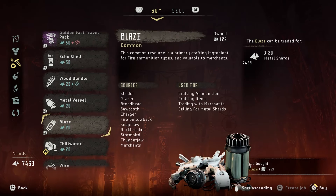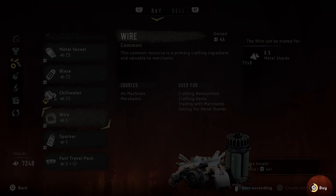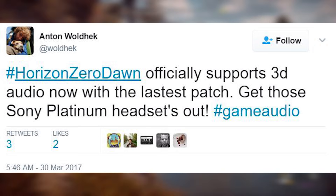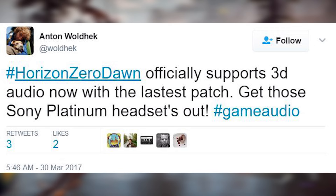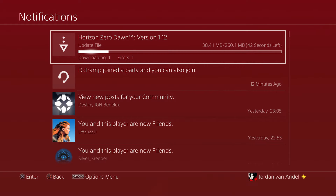Once a week we get a new Horizon Zero Dawn patch. Last week we saw the jump from 1.04 to 1.10, with the awesome new feature to buy resources faster from the store. Thanks again Guerrilla Games. In patch 1.12, the highlight new feature is that if you are using 3D headsets, after installing patch 1.12, the game will support 3D audio for that headset.